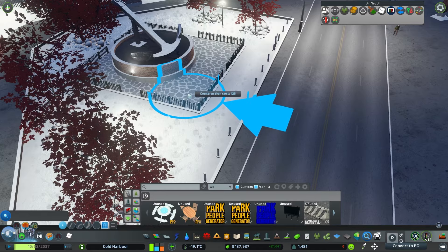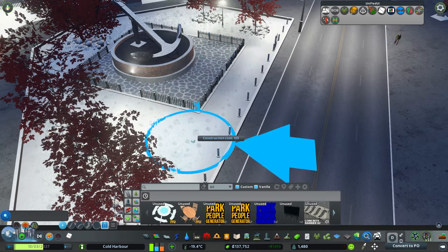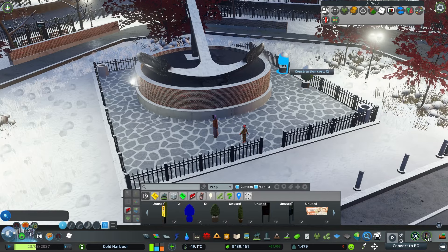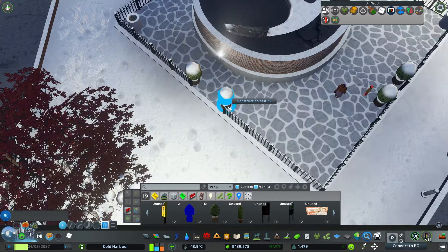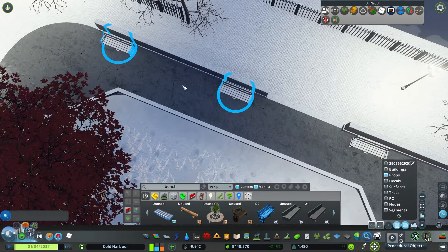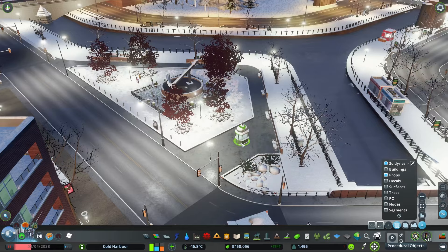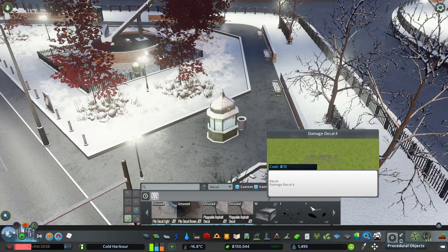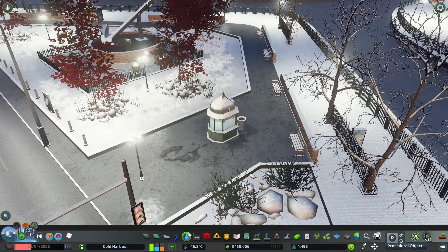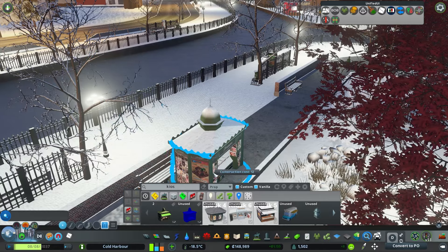We'll put a couple of lamps down. Right now I'm putting down some PPGs — for people that don't know, PPGs are an asset you can download from the workshop. They basically make people gather around, called Park People Gatherers. This is what people use to make custom parks when you don't want to use something straight vanilla. Don't get me wrong, some of the smaller vanilla joints do work, especially if you add a little sauce, but for a park like this we had to go full custom, full regalia.